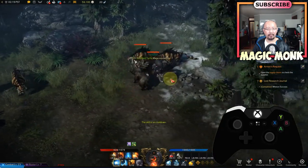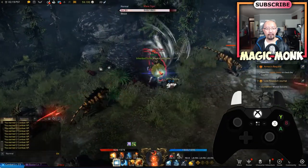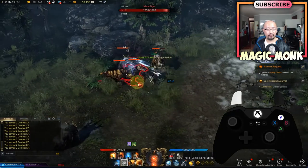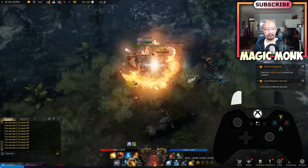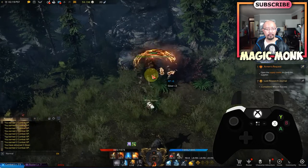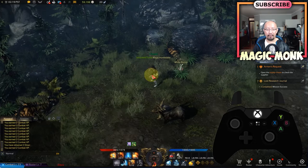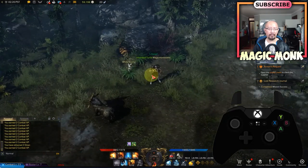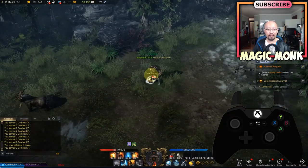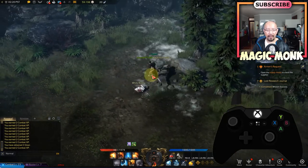I've got some enemies together so I'm cycling through the skills again, using left trigger plus Y for some kicks. It takes a while to finish them off — I think my skills haven't leveled up yet or my skill tree hasn't been activated, because I'm usually a bit stronger than that. But that is how you run around and attack.